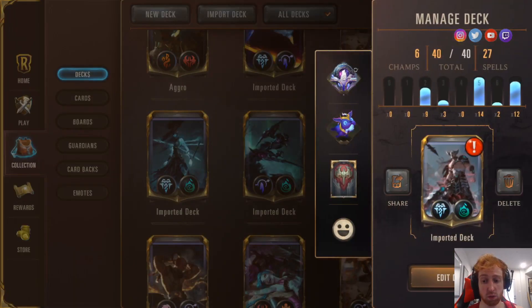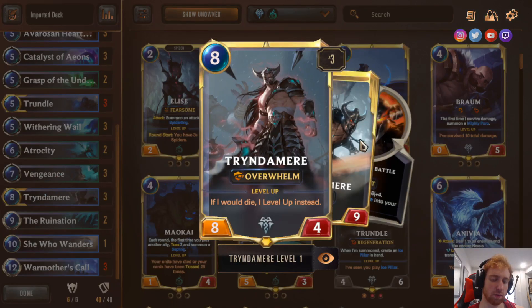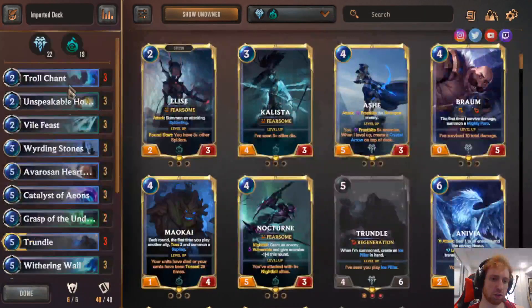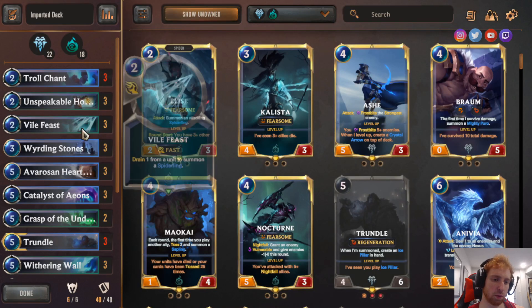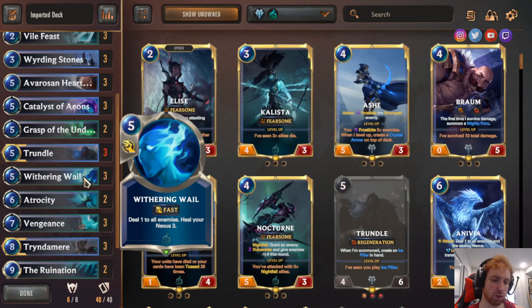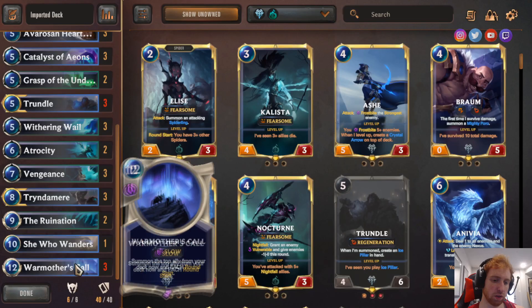Next is another control deck called War Mothers. It's centered around the card War Mother's Call, which costs 12 — so you need full mana or 9 mana with spell mana on top. It summons the top ally from your deck each round, and you basically want that to be Tryndamere. The deck list: 3 Troll Chant, 3 Unspeakable Horror, 3 Vile Feast, 3 Warding Stones, 3 Aversant Heartguard, 3 Chaos of Aeons, 2 Grasp of Undying, 3 Trundle, 3 Withering Wail, 2 Atrocity, 3 Vengeance, 3 Tryndamere, 2 Ruination, 1 She Who Wanders, 3 War Mother's Call.